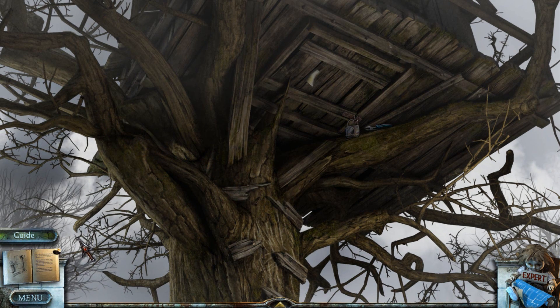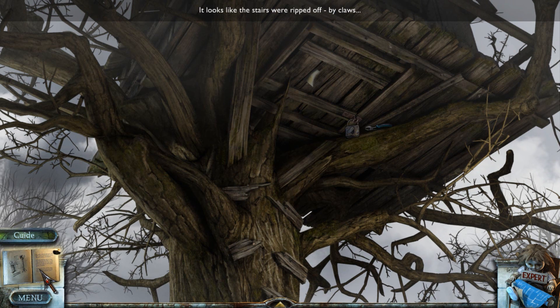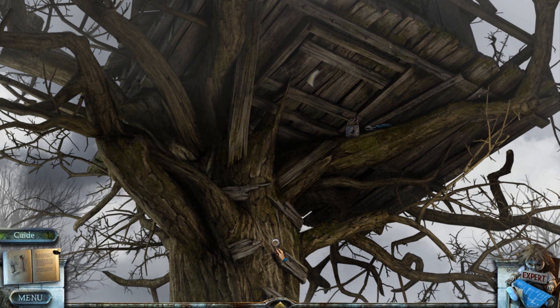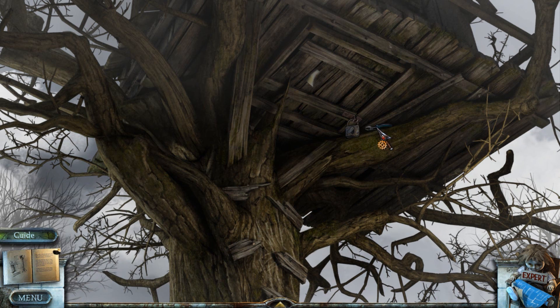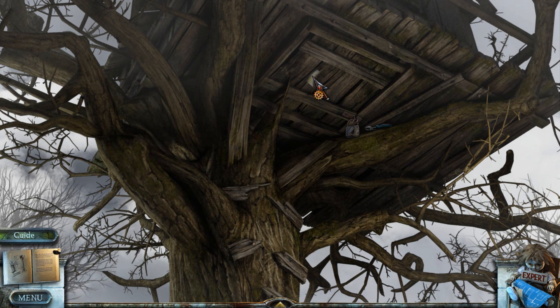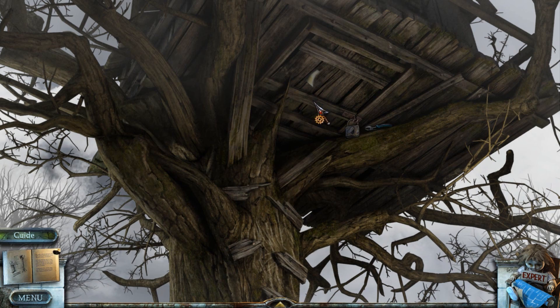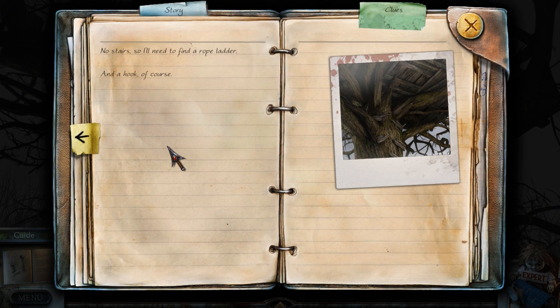Oh, what's this? That doesn't look good — probably something about the ladder being ripped off by claws. Oh look at that — pliers or wire cutters, maybe, up there next to a padlock. And something just poking through the wooden boards — I bet that's something I can read but can't reach. No stairs, so I'll need to find a rope ladder and a hook, of course.